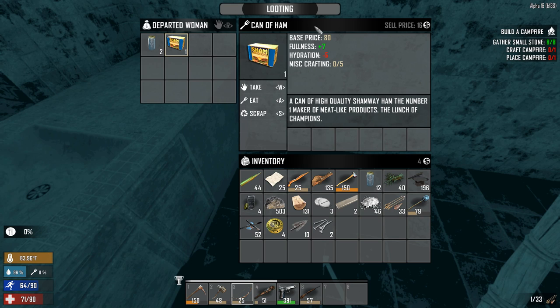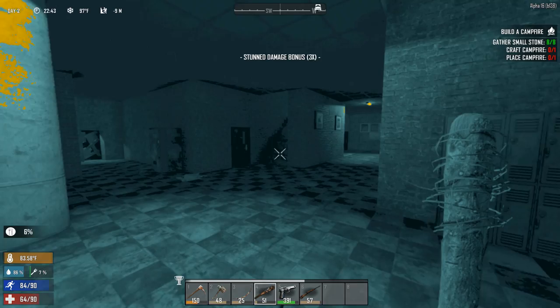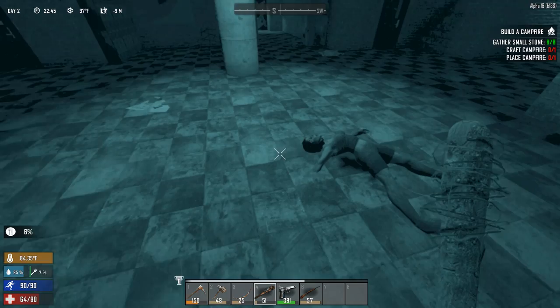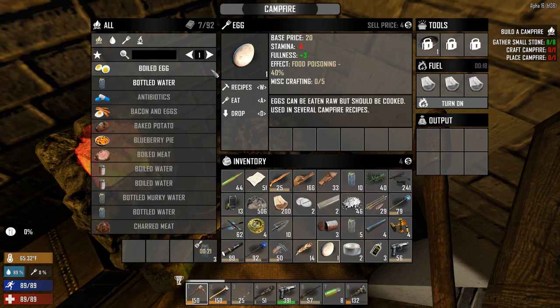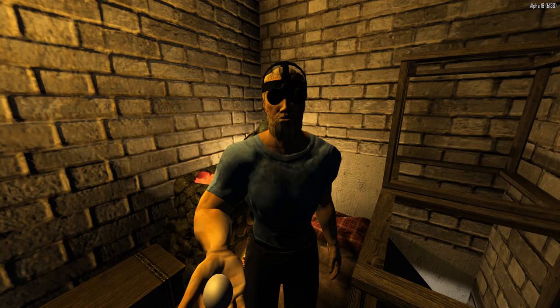A can of ham - I will not starve to death tonight! It's only ten percent but it's better than nothing. What kind of academy is this - there's no kitchen, only classrooms. These guys take their studying seriously. I'm home finally, but I'm going to sleep starving. Wait - I have an egg! This egg will save my life.